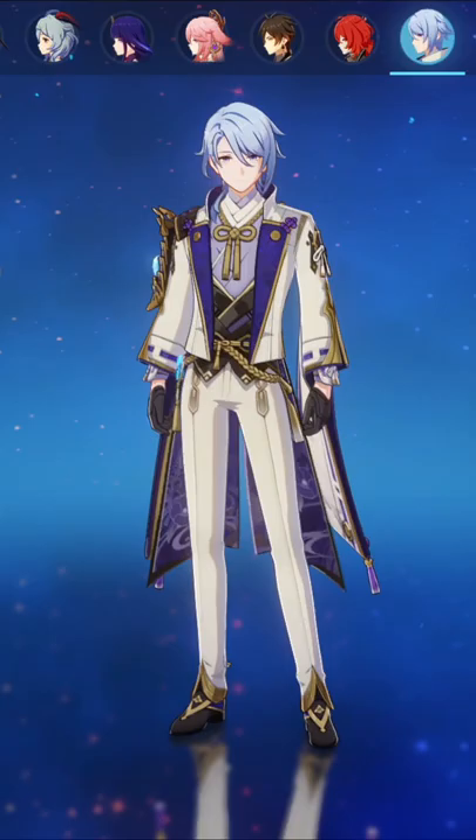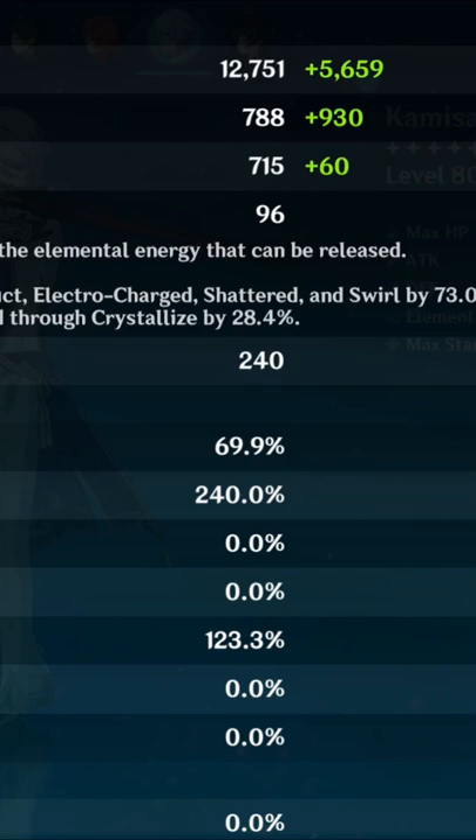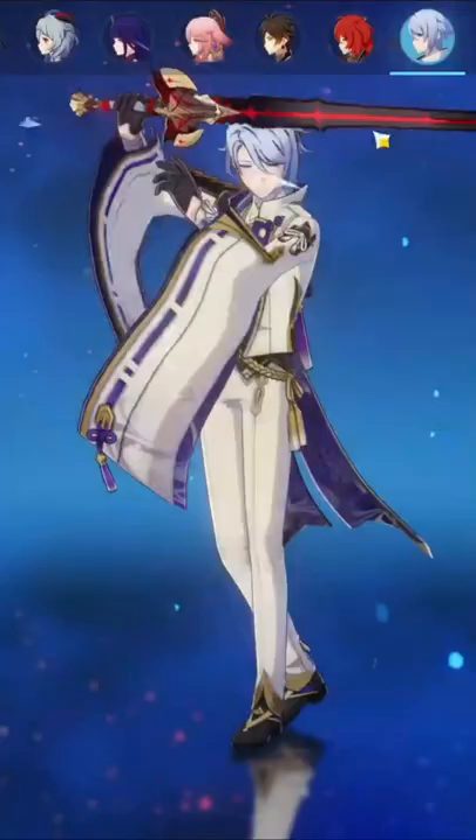Over here we got a EU Ayato, level 80 out of 90. 1700 attack, 240 crit damage, basically 70% crit rate, 123.3 energy recharge.